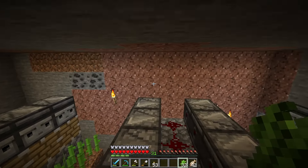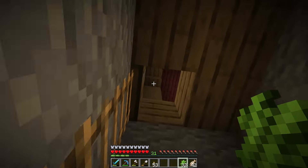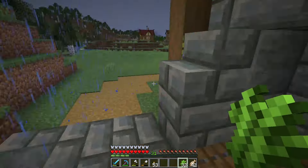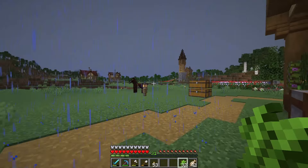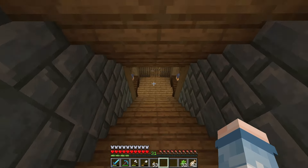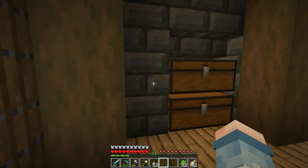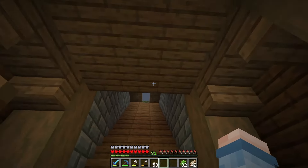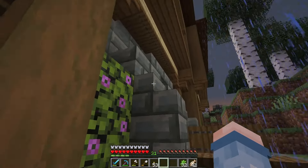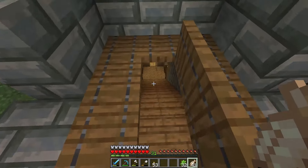I keep looking at it thinking I need to decorate this room — who knows, maybe I'll come back and decorate it. Right now it's not a priority. I want to get the rest of the build up there decorated since I've been putting that off for two episodes now. I also need to get a chest of redstone up from downstairs. I'm going to start cleaning up and then get this room down here decorated, and while I'm doing that I'll figure out what I want to do up there — and hopefully get enough sugar cane for all the bookshelves I want to put inside this library.